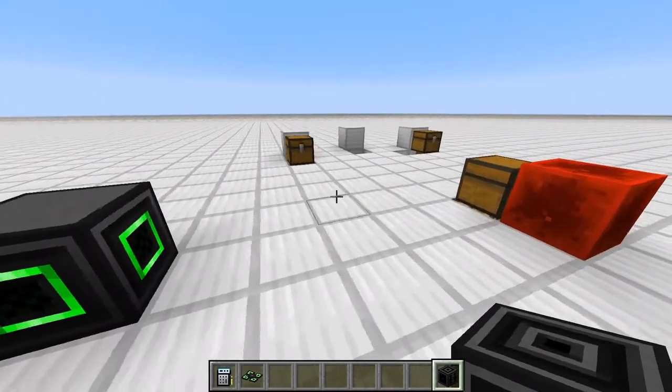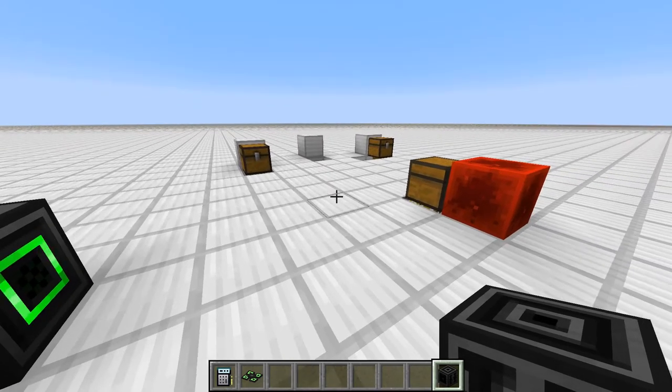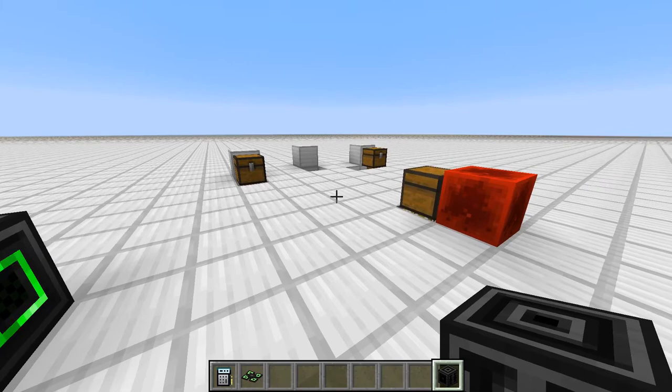The main purpose of these waypoints is to allow writing more generic programs. One of the bigger issues with writing programs for drones and robots was that you basically had to hard-code certain coordinates where they should interact with certain stuff in the world, and this pretty much addresses that.